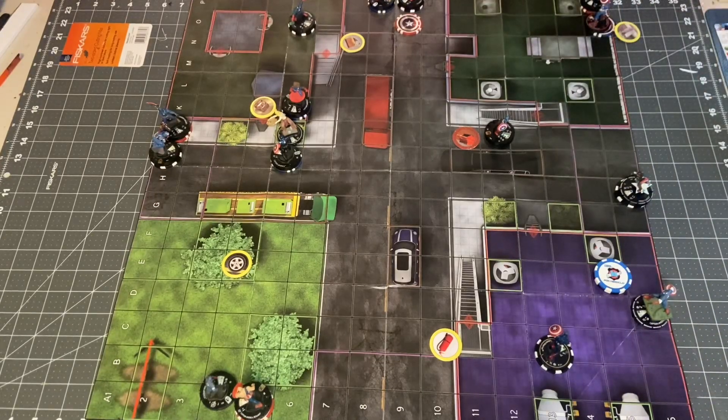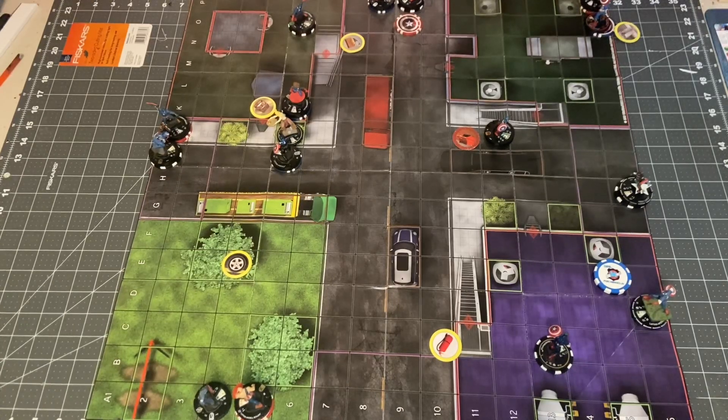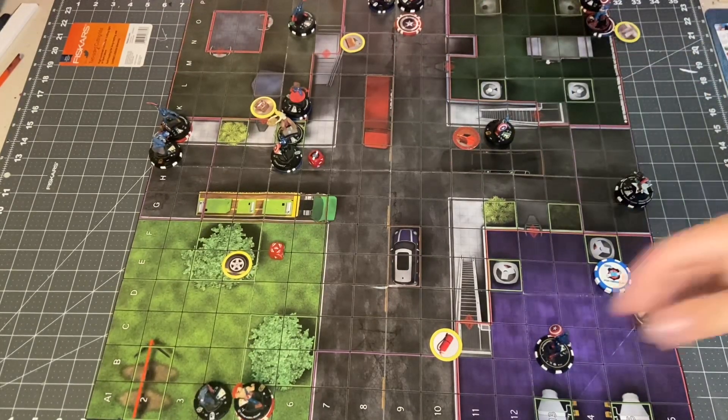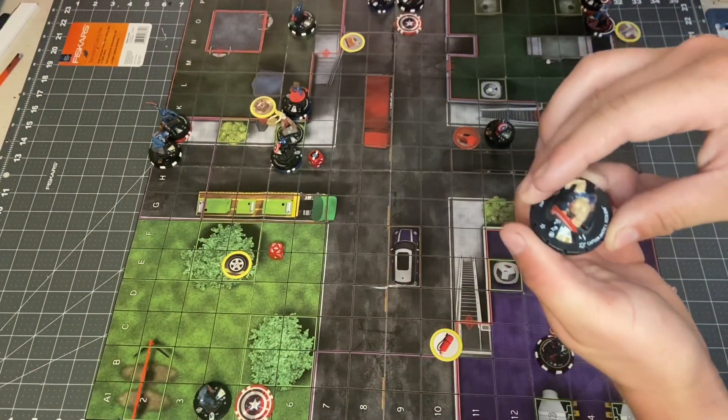Next up is Age of Ultron Captain America. He will go ahead and swing against Cap Rezzi. Age of Ultron has his leadership power — makes a close attack. He is 11 to a 19, and that will hit for 3 damage on Cap Rezzi. One, two, three. Wow.